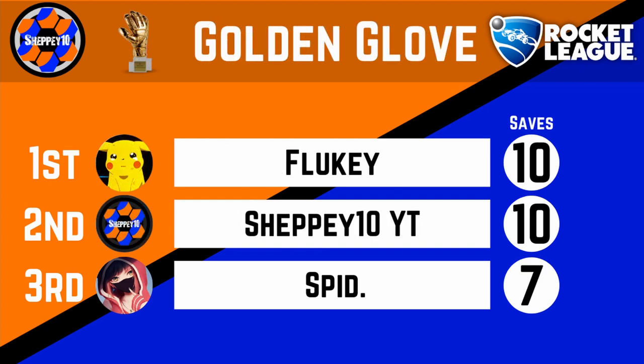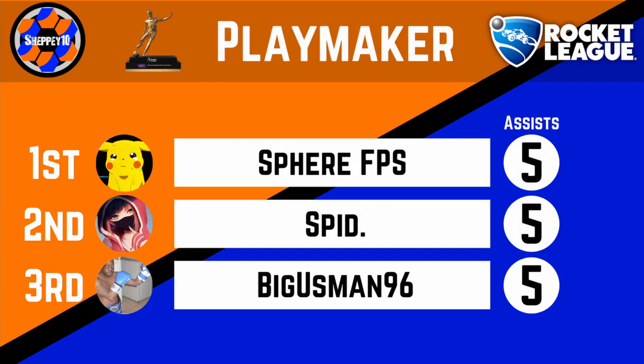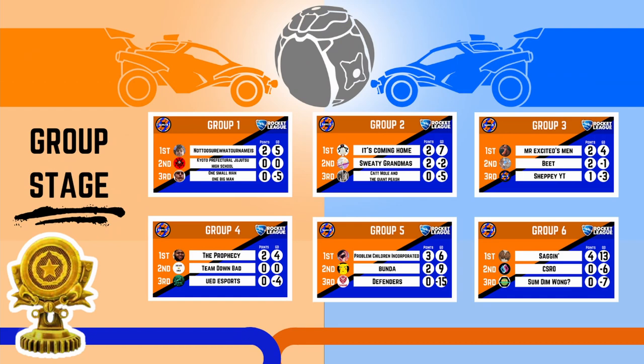Now we'll have a look into the golden glove — Fluky is still on top with 10 saves, but I've actually got a joint number of saves with 10 as well. Spid drops down a position into third with seven saves. Finally the playmaker award — Sphere FPS is still on five, Spid on five, with Big Guzman at 96 managing to sneak onto the leaderboard in third with five. So it's all to play for in the playmaker award. Anyway, I do hope you did enjoy this video and if you did make sure to comment and let me know what you're enjoying about these sorts of videos — maybe in the future I'll make some more different ones. Give me some video ideas as well. I'll see you all in the next one.